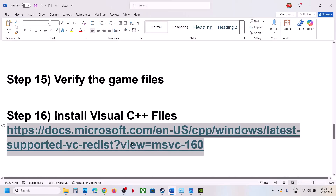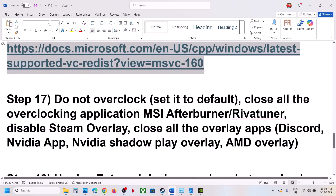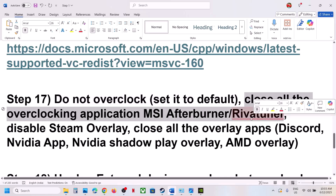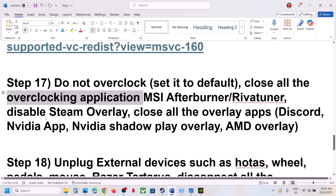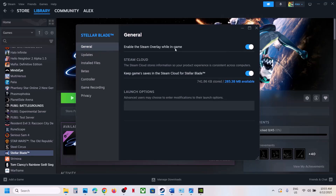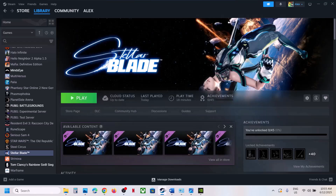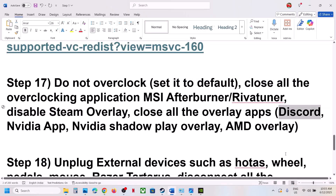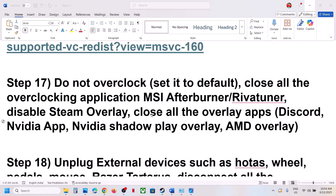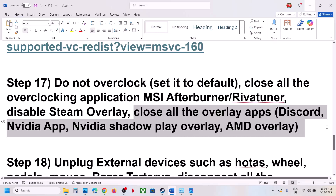The next step is to not overclock your system. If you have overclocked your computer, set it back to default. Also close all overclocking applications such as MSI Afterburner, RivaTuner, or any similar software. Then disable Steam Overlay — go to Steam, right-click the game, select Properties, go to the General tab, and if 'Enable the Steam Overlay while in game' is on, turn it off. Also close any other overlay apps like Discord overlay or NVIDIA overlay.